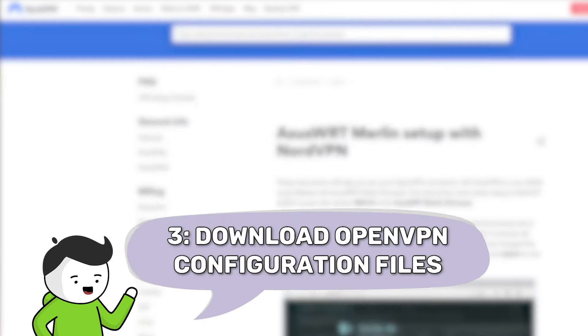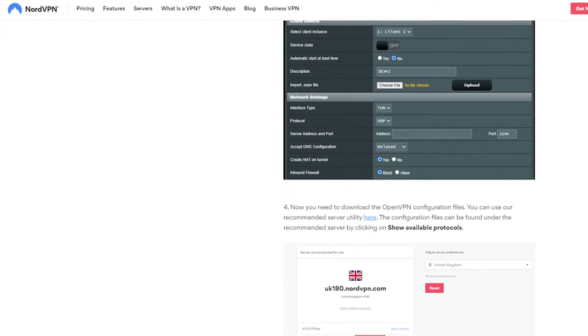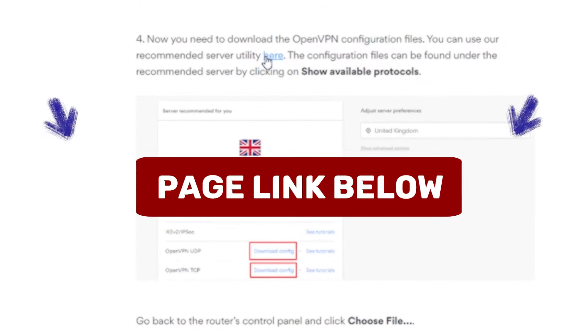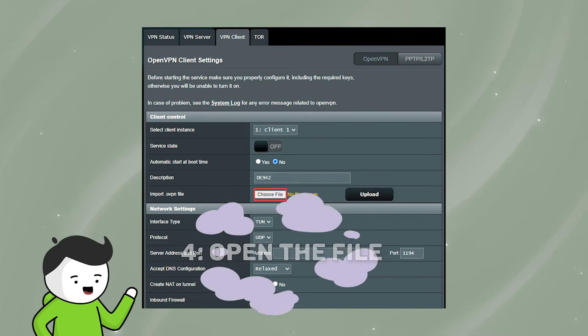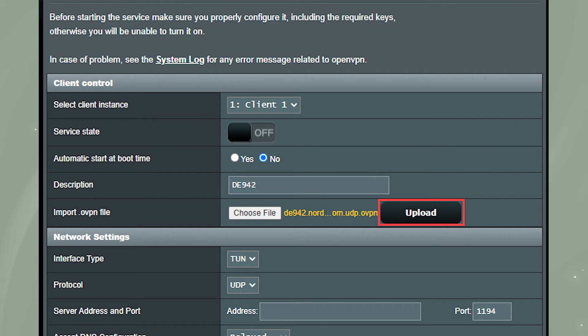Step three: download OpenVPN configuration files. NordVPN and most other VPNs have dedicated pages with configuration files. Click here to open the tab and check it out after the video, or follow the link from the description. Step four: open the file. You downloaded it — now go back to the VPN control panel and upload it right in there.